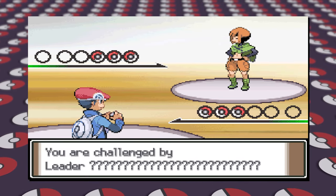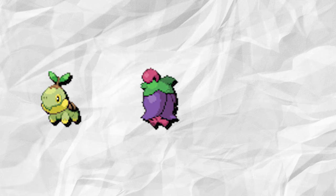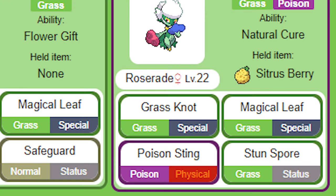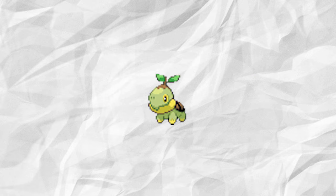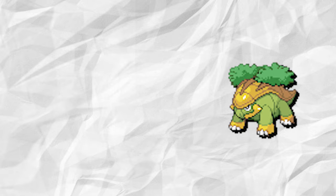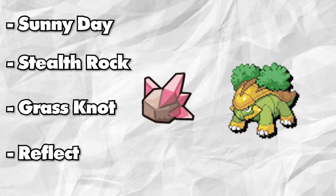Gym 2 takes place in Eterna City, and Gardenia has the title of Grass-type Gym Leader. Grass-type is one of the worst types in the game, and Gardenia's team just isn't the most ideal either. Her team isn't the worst with Turtwig, Cherrim, and Roserade, however the moveset and lack of coverage is concerning. I want to keep the same Pokemon on her team, but the one tiny change I thought to make was evolving her Turtwig to Grotle. Turtwig evolves at 18, so the Pokemon always should have been Grotle here. Its new moveset is Sunny Day, Stealth Rock, Grass Knot, and Reflect, and it's holding the Heat Rock to make Sun last as long as possible for Gardenia's Cherrim and Roserade respectively.